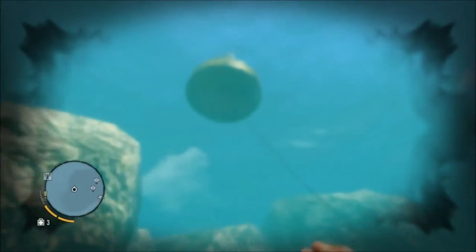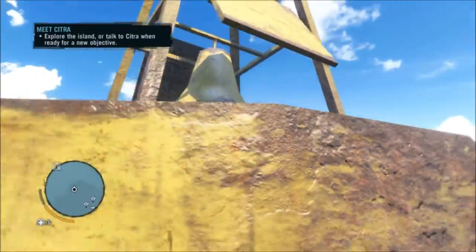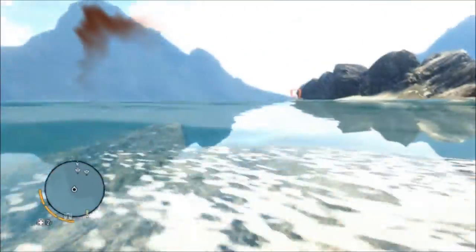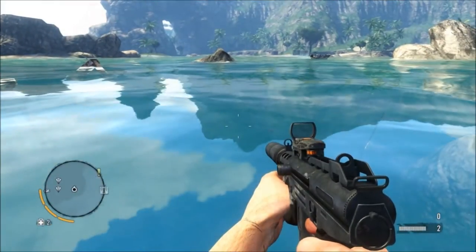I'll show you exactly where that point was here — if you saw the map earlier, I'm standing on it when I look at the map. I tried to get up on this buoy but it doesn't work. If you look over there, there's just a rock poking out, and you can walk up and stand there, and the sharks won't be able to get to you.